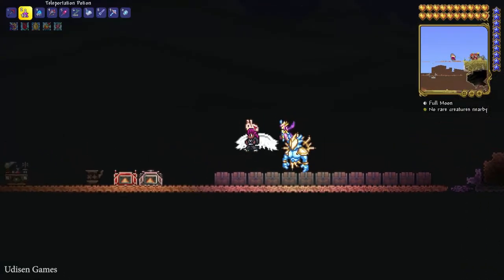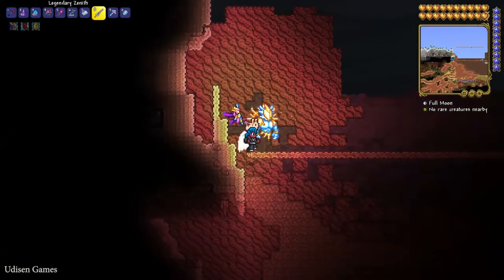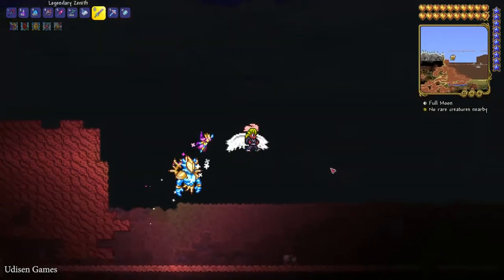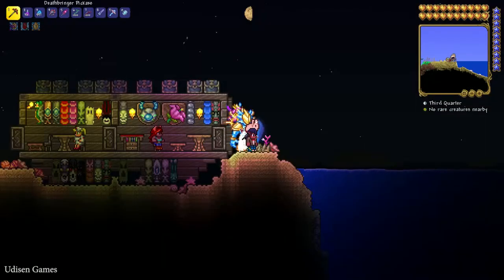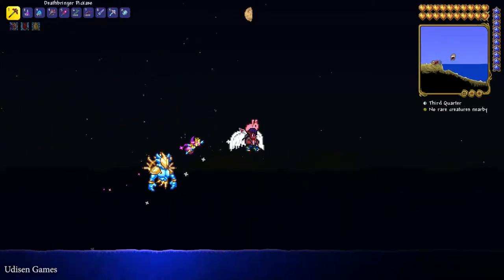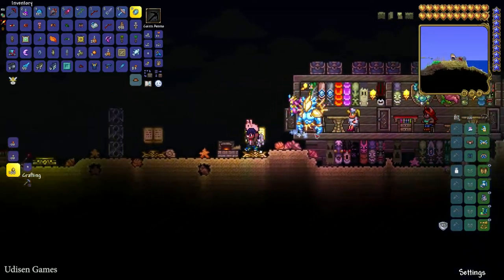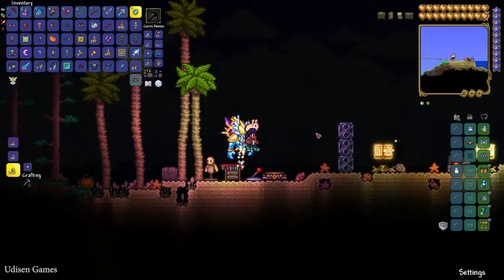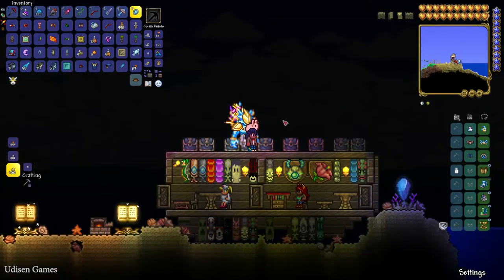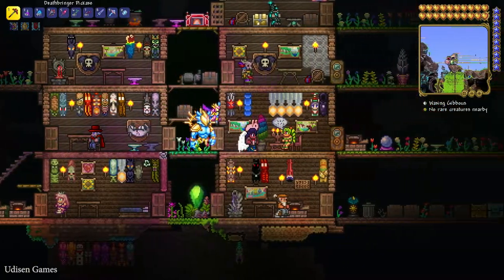If you try to catch fish on full moon, you get a bonus of plus 10% fishing power — totally free. On waning gibbous, fishing power has a plus 5% bonus. On waning crescent, there is a debuff of minus 5%. On new moon, there is a debuff of minus 10%. On waxing crescent, there is a debuff of minus 5%, and on waxing gibbous, a bonus of plus 5%.